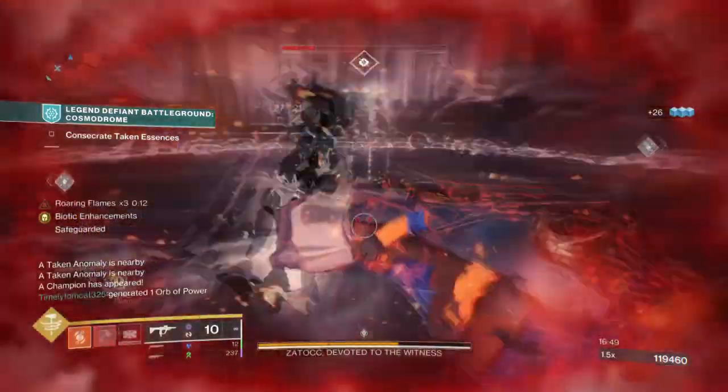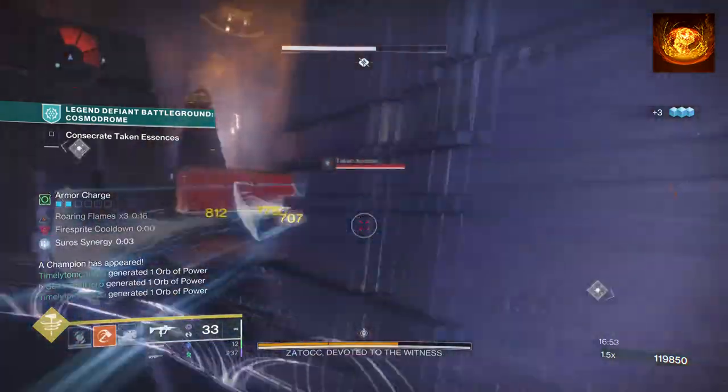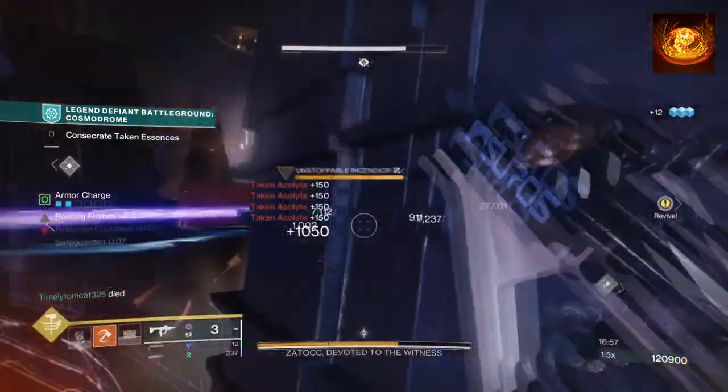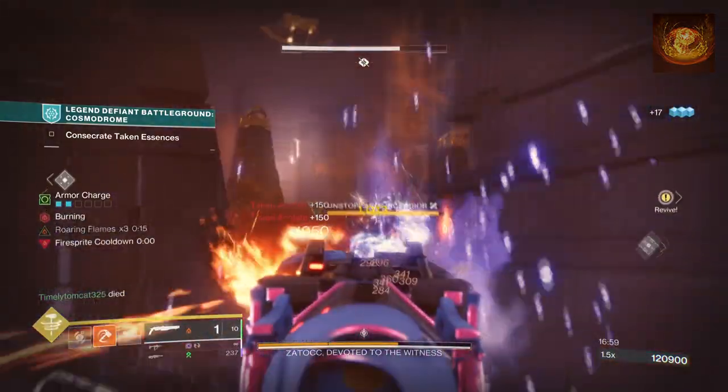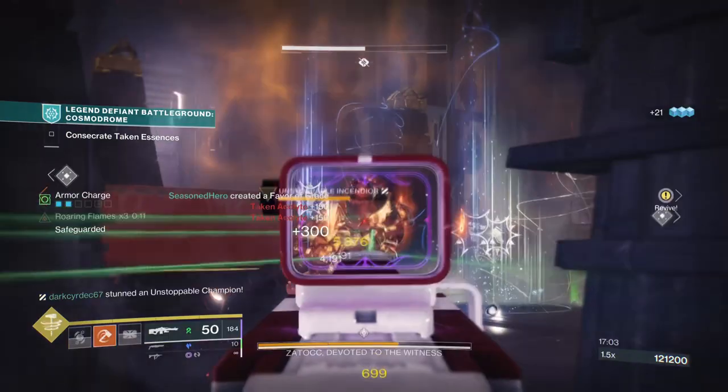So if you wanted to, you could also add on the Ember of Blistering fragment where defeating targets or ignitions grant you back grenade energy. With how the new exotic works, you can build into your ignition so that it benefits your attacks and also synergizes along the way.